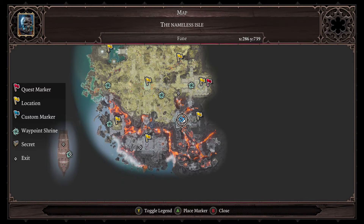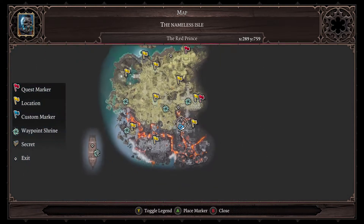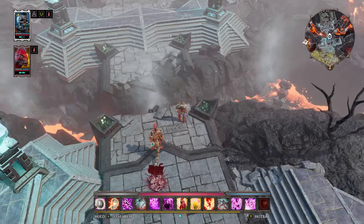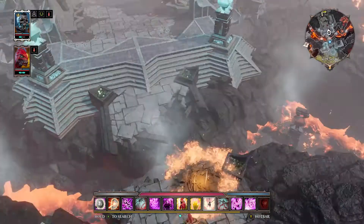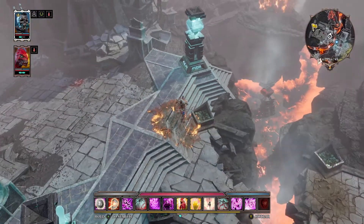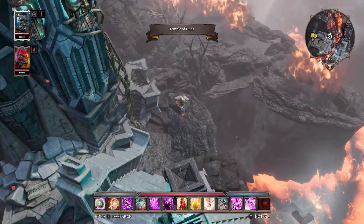Hey, thanks for clicking on my video. Today I'm showing you how to get in the secret backdoor to the Academy, starting here just by the Temple Aduna. You'll need a character with preferably two leap spells to make it quicker, rather than having to wait for just one to keep cooling down.